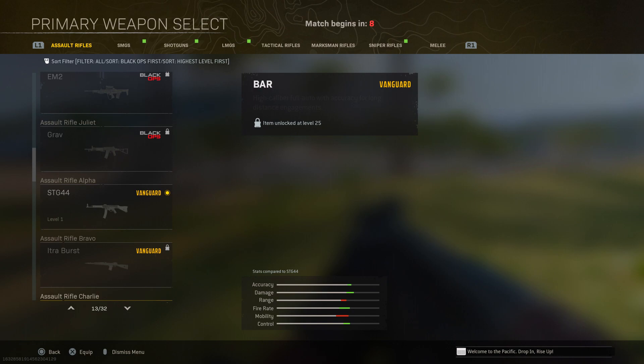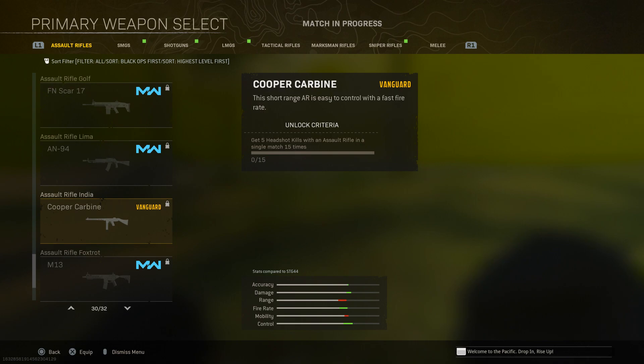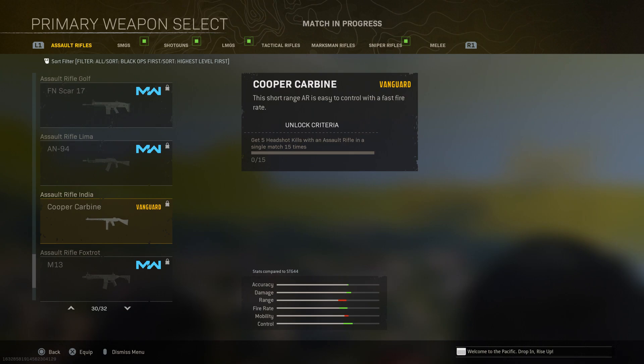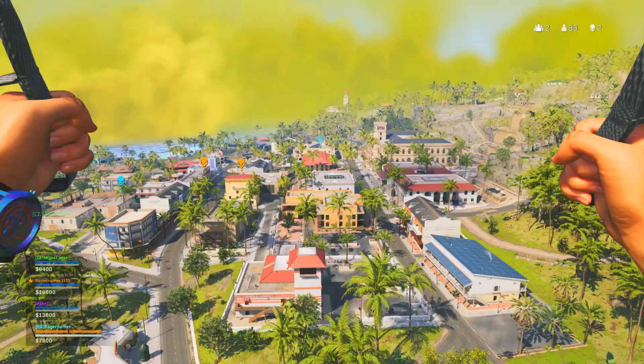To check if your kills are counting, go to the weapons tab during a match, click on edit loadouts, choose a loadout, click on the primary weapon, and go to the assault rifle tab. Scroll down until you see the Cooper Carbine — it's likely at the bottom — and hovering over it will show you how much progress you've made towards unlocking it.